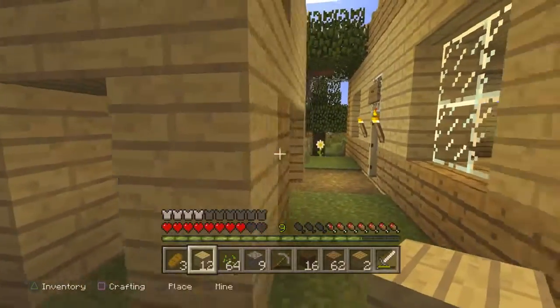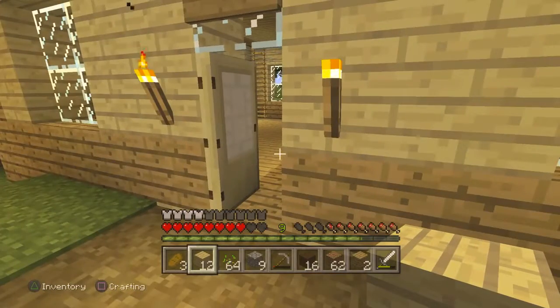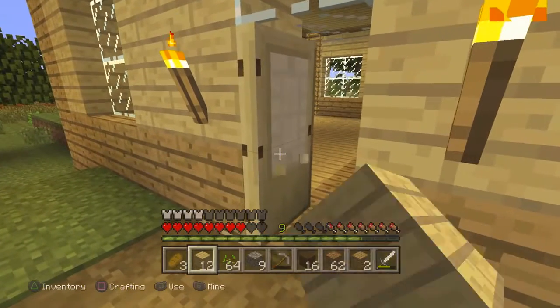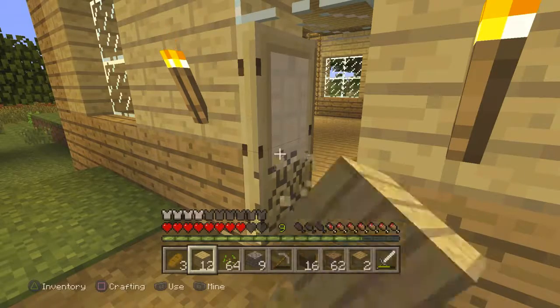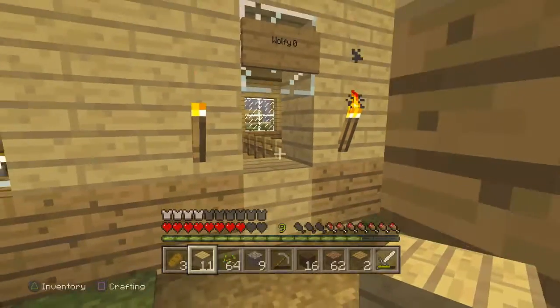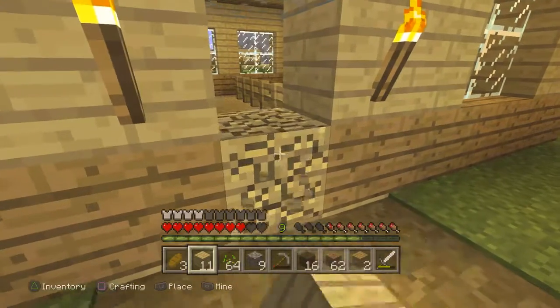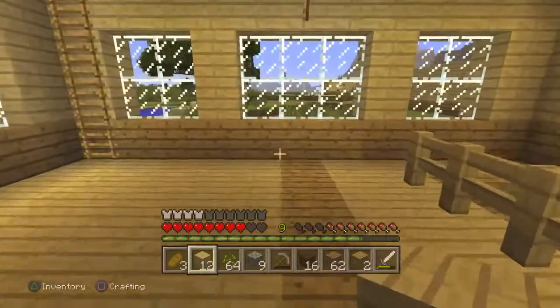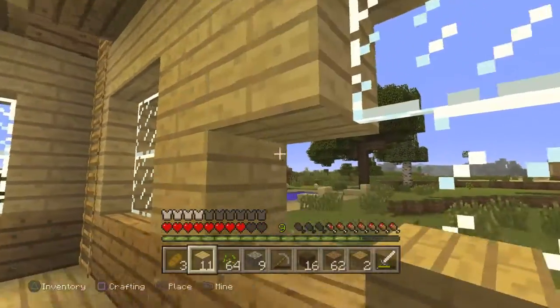Unfortunately, while I like the design here, there's one problem — it's kind of blocking my entrance. Rather than making him have to rebuild the entire thing, which would be cruel and unusual, I'm just gonna move the entrance of my house to the other side. Because, you know, why not? There's really no reason why I couldn't. Rather than making him have to suffer, I'm just gonna make him have to do nothing.